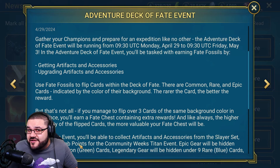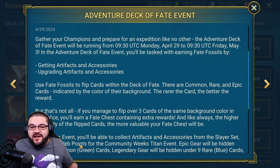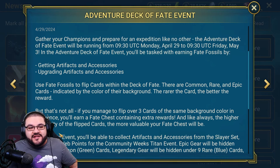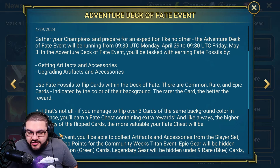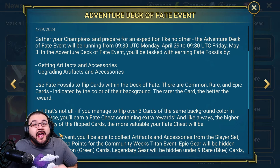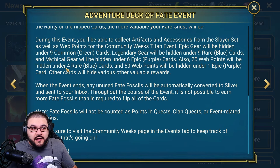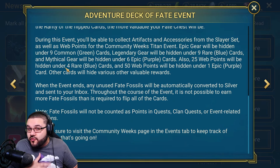If you're familiar with your traditional style of Decofate, this is basically the exact same thing. You upgrade artifacts and accessories to get points, which you convert into currency to flip a card. The cards have a certain cost rate to acquire, and you get rewards along the way. If you flip multiple of the same rarity — I think three in a row — you'll be able to get some additional rewards.